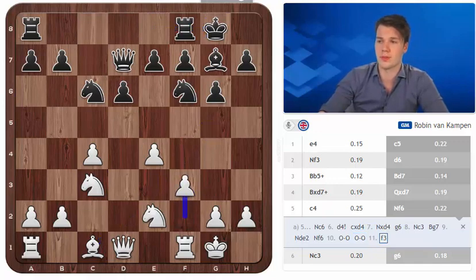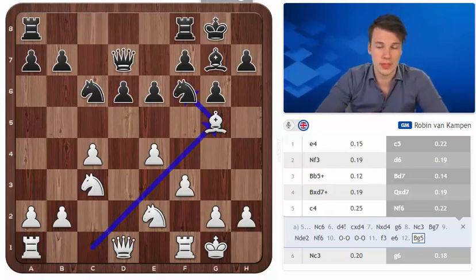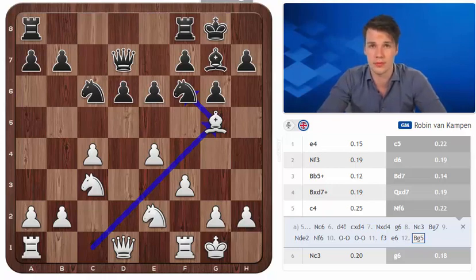Imagine that black prepares that move over here with e6. Here Bg5 makes a lot of sense compared to Bg3 because it stops black from playing the move d5. So really it gives white an extra option and most black players are aware of that by now and opt for Nf6 and g6 immediately.